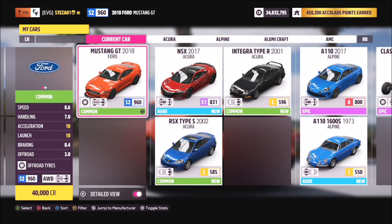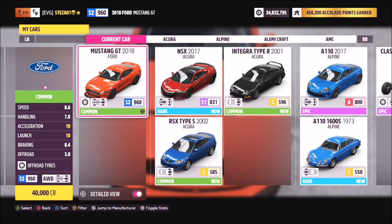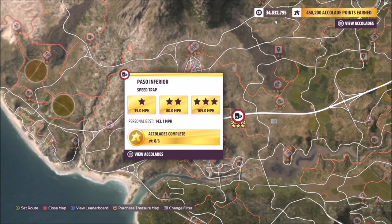The first part wants you to earn 10 stars from any PR stunts in any Mustang. I use the 2018 Ford Mustang GT. I've also created a tune for it called '240 Mile an Hour' and the share code is 131 393 322 — that's available for everyone to use and should help you out.